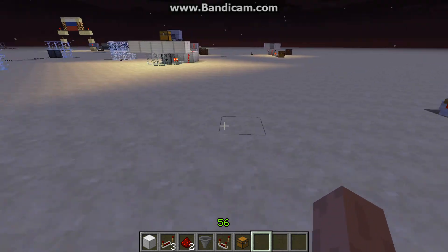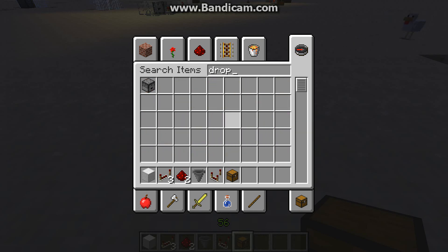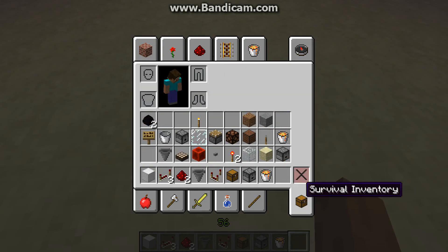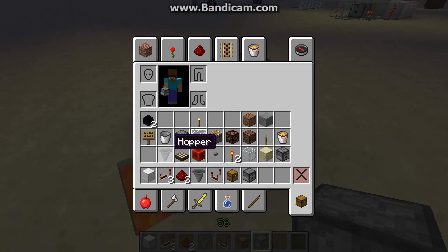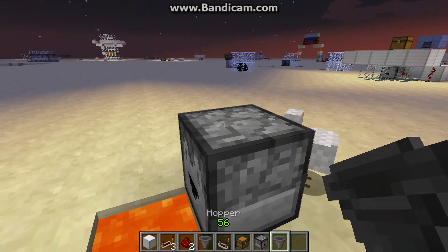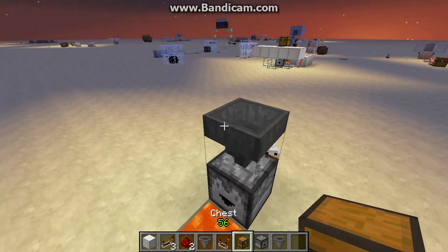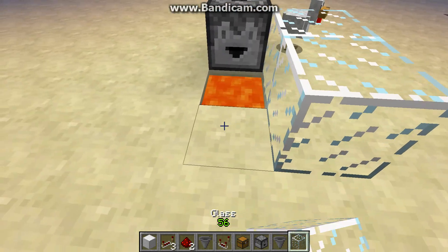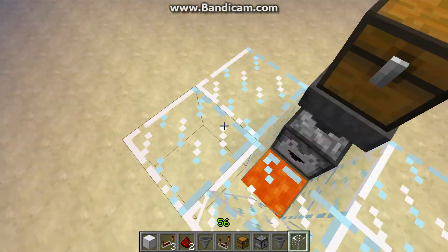First, pour lava in the place where you want your lava. Then you put your dropper, shift-click your hopper on top of the dropper — otherwise it won't work — and shift-click your chest onto the hopper. Then you cover up the lava with glass or any other building block. I like glass because you can see your items get destroyed.